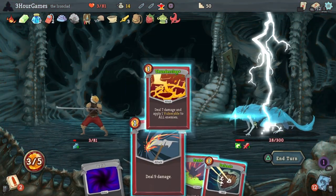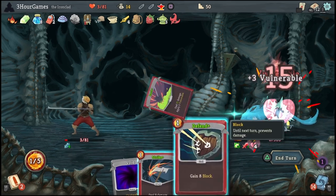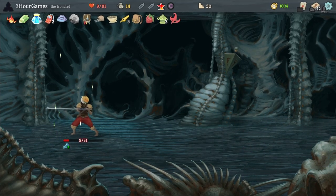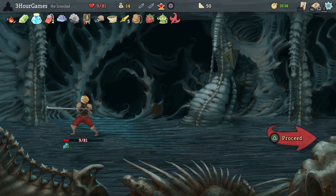And that, my friends, is as close as you can possibly get to losing the whole run. But we made it with three and a half minutes to spare. 16:34 is not bad — that does get us the Speedrunner achievement. And that's how you do it.